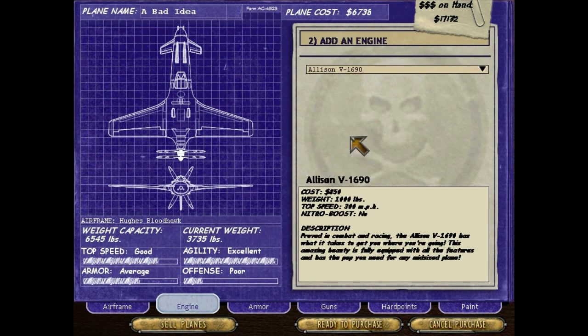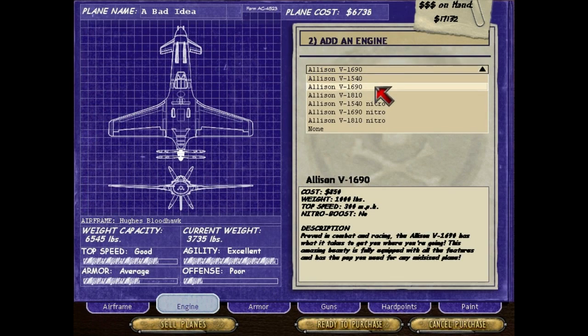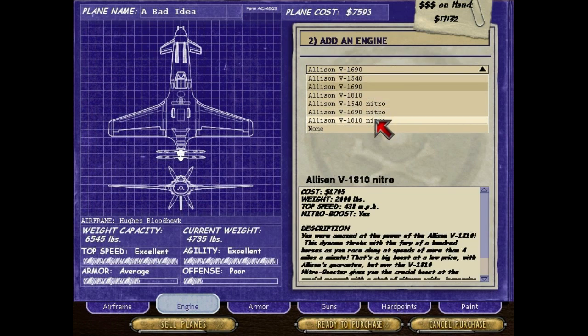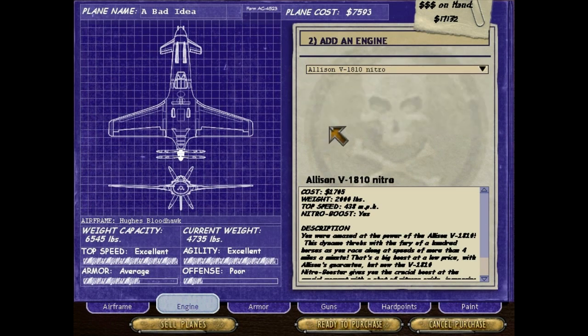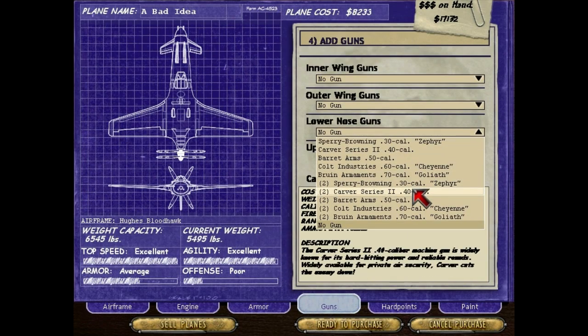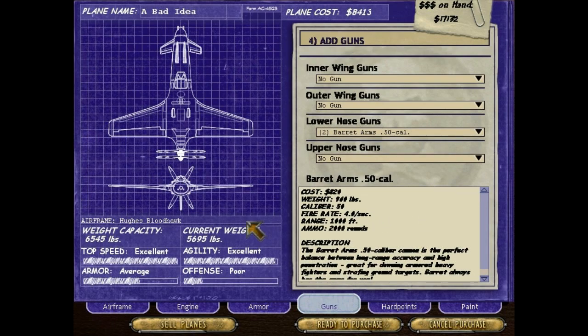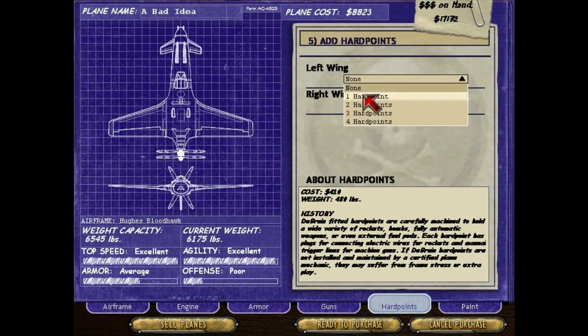So here we go. Interestingly enough, the stock version of this thing does not have the nitrous, so we're gonna bump it all the way up to the top tier with the nitrous — it's gonna make this a little speed demon. And in the nose we're going to stick a 50 cal. We are very nearly out of weight already, so let's try one hard point.